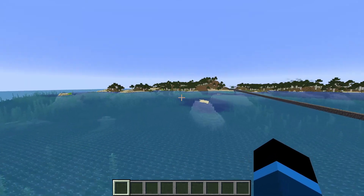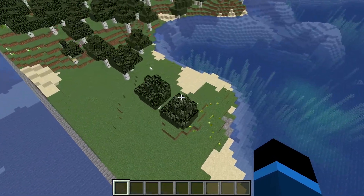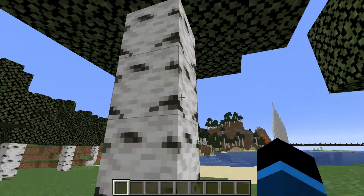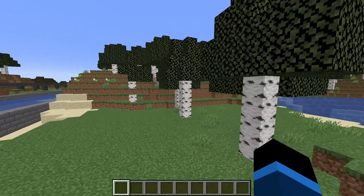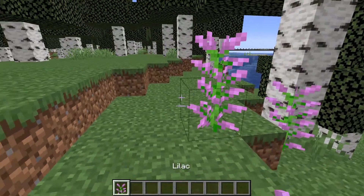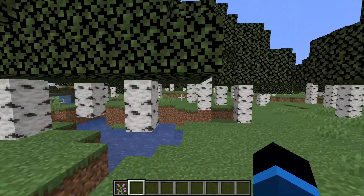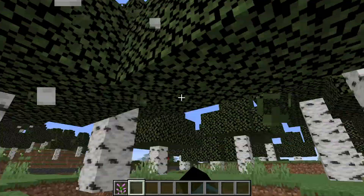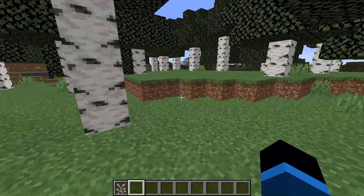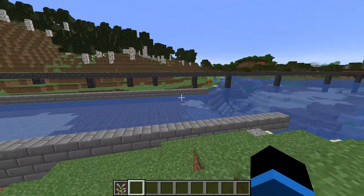We're going to check the birch forest update. I wonder what all they changed with the birch forest. Like, weren't there supposed to be scallops or something on the birch trees? I think there were supposed to be moss on them too, but I'm not seeing any scallops, moss, new flowers, or anything. I'm not sure where the birch tree update stuff is. I guess I'm okay with not having that — the birch forest is kind of boring. But let's check out the swamp, I want to see my swamp update.